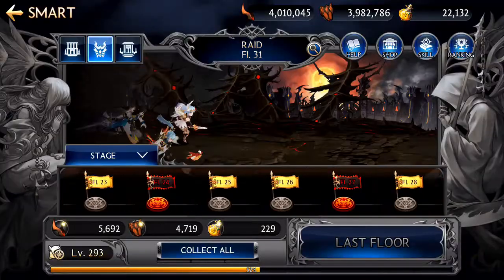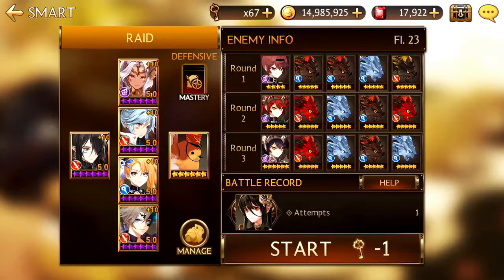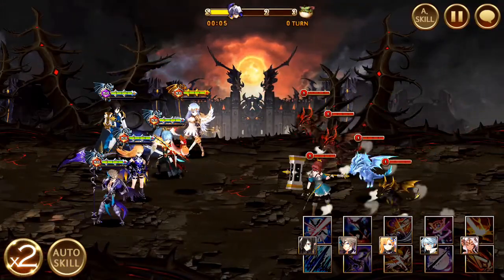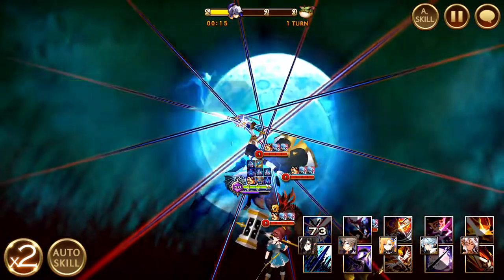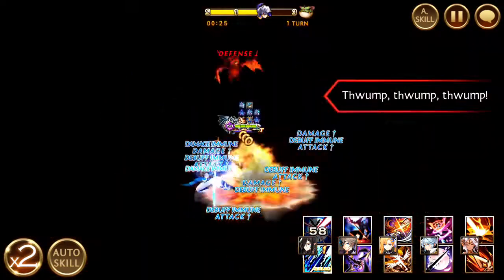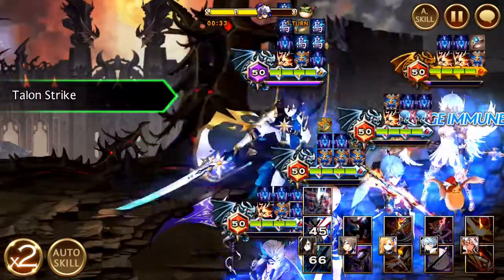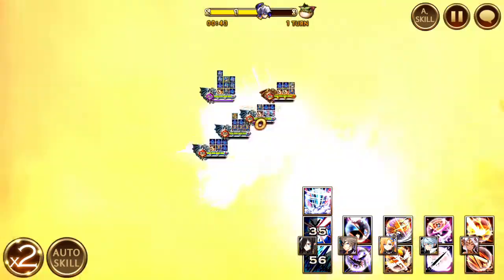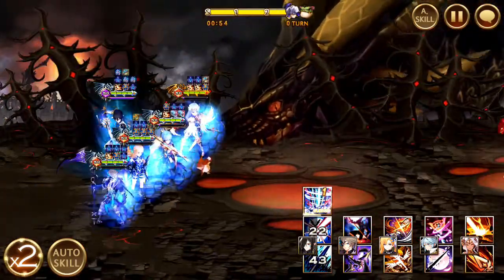Next we move on to Floor 23. Floor 23 is also similar — this time we have Aeris in the mob, non-awakened Aeris, so it shouldn't be too difficult. We'll be using Teo as back liner with both his 5-man AOEs. So actually Aeris was killed by Wild Fury and not entirely by Corvus. Very fast work by Teo.